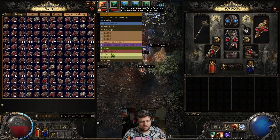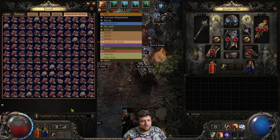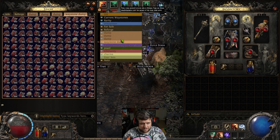What I've done to prepare for this video is I've created a waystone dump — I've just dumped a bunch of waystones in here that I've picked up over the last couple of maps. I'm going to modify all of these waystones and then use a search function to find the waystones that I want to run.